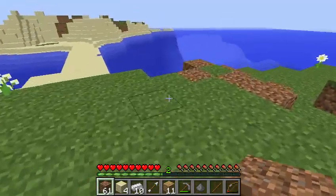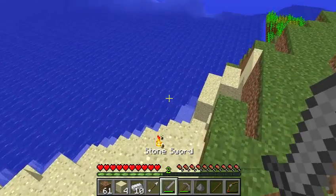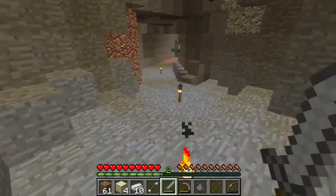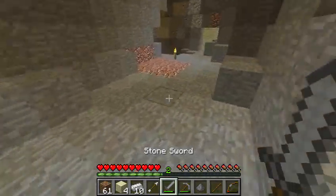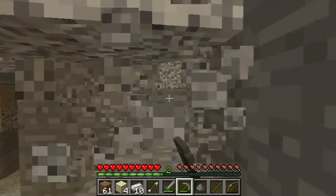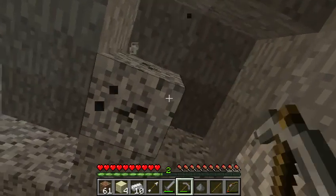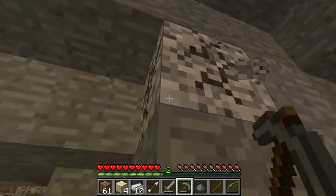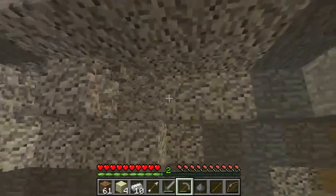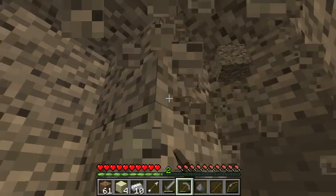How much FPS do you have currently? 30 — I'm running at 30 max, so I'm maxed out. So Gorilla, what I'm thinking is we'll grab as much granite, andesite, and diorite as we can, because in my texture pack — and if you actually end up using my texture pack like we've thought about — it has connected textures and if you use OptiFine it works much better. Yeah, we could give that a try. Because we'll both be seeing the same type of build.